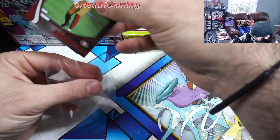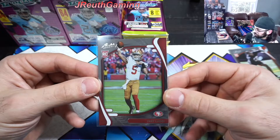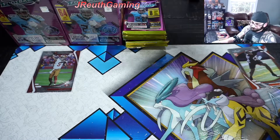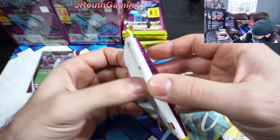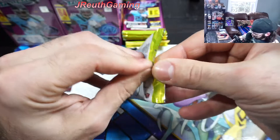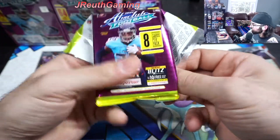Sleep up Trey Lance - I think he's going to have his opportunity this season. I believe he's banged up now but I think you might see him. Jimmy G's doing pretty good though. These packs typically are this way - they're reversed now, so it's throwing my card opening skills all over the place.